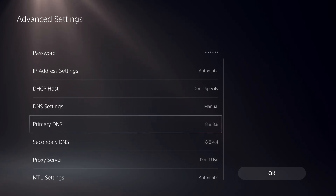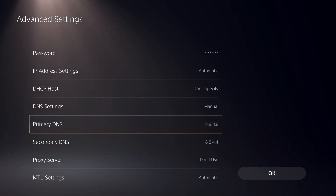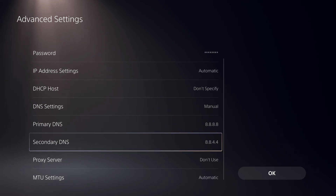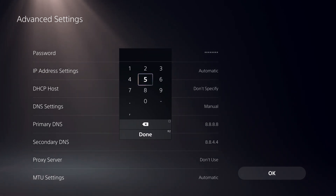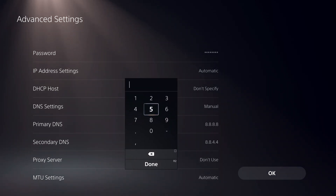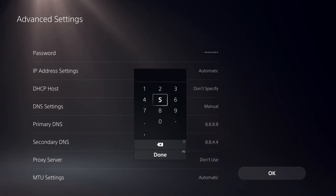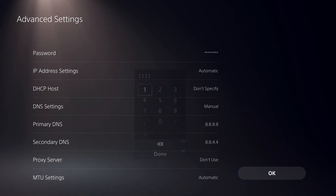Once you've done that, you can use a DNS code and test your internet connection again. On my screen it shows 8.8.8.8 — on yours it will show 0.0.0.0 if you've never used it before. The 8.8.8.8 is Google's DNS code. Once you've typed in the DNS code, test your internet connection and see if it makes a difference.